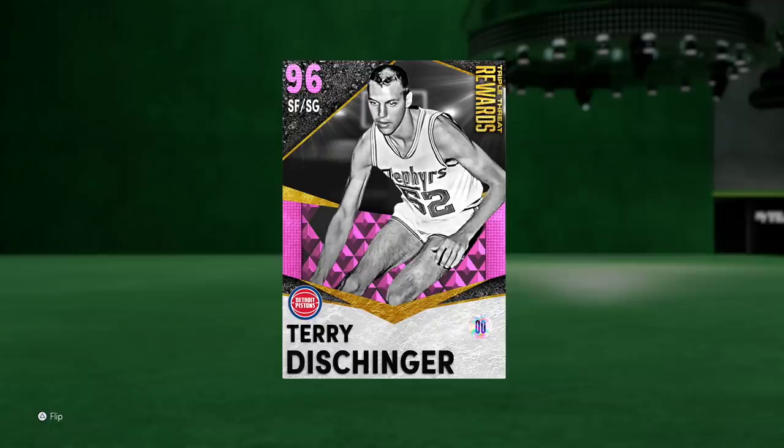Yo, what's going on guys, Henry the Blasian here and welcome back to another video. As you guys can see, we finally secured him — the dentist, the best card in the game, whatever you want to call him. 96 overall pink diamond Terry Dischinger is finally home, and this card is definitely not easy to come by. You can get lucky because he is in Triple Threat. Luckily for me I only had to play about 40 games. I only say luckily because there are people out there that have played over a hundred games and still don't have this card. Everybody should be grinding for this card for sure — I hope you guys get lucky enough to get your hands on him, because he's 1 million percent going to be worth it, and we haven't even dived into a game yet.